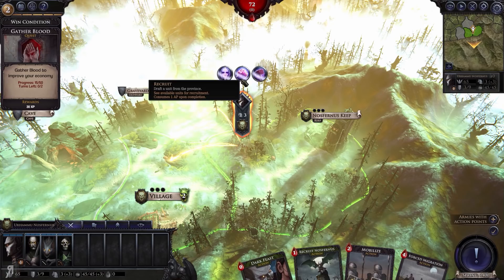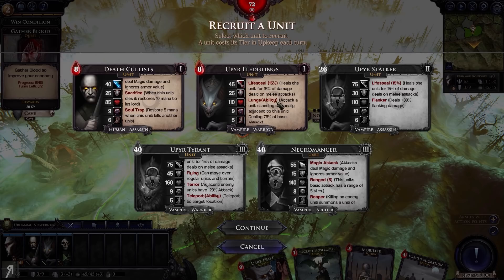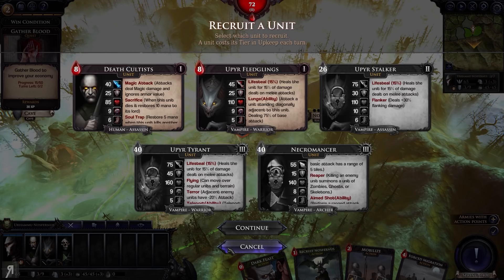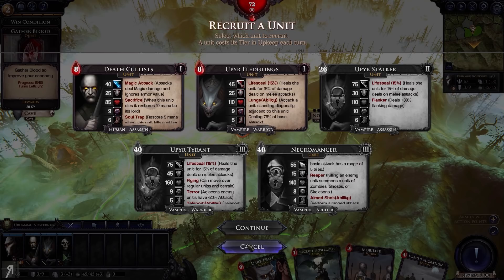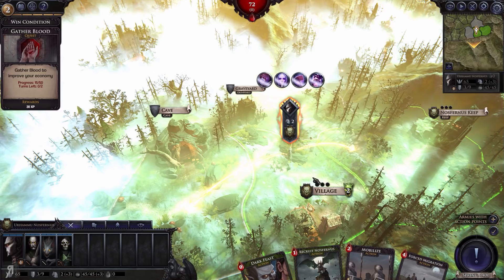You can recruit from the keep — death cultists for a cost of 8 or Upia fledglings for a cost of 8 as well. Once you've gone down the research tree you can get stalkers, tyrants, and necromancers at higher tiers. Tyrants cost 40 blood, which is pretty crazy. Most of the Nos Furnace units also have some kind of lifesteal and sacrificial ability, and it all ties into the playstyle extremely well.